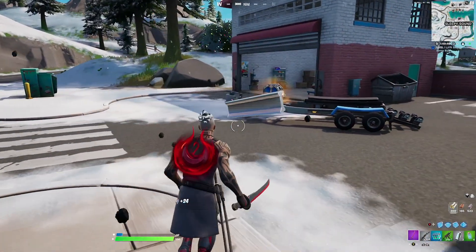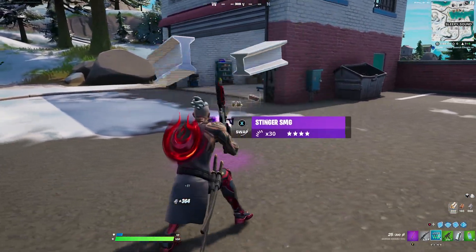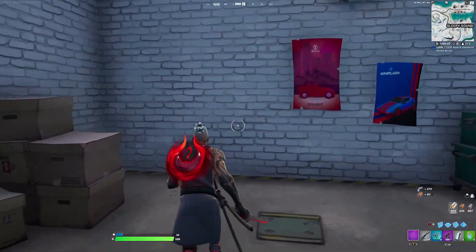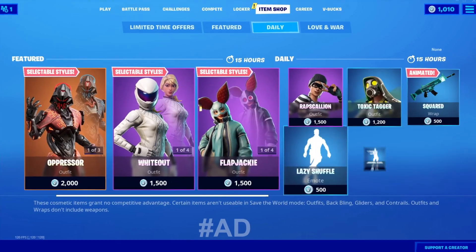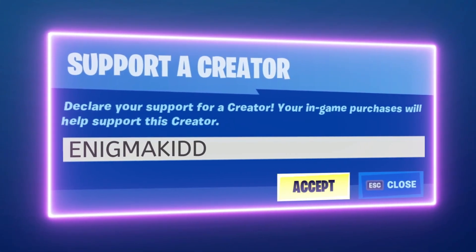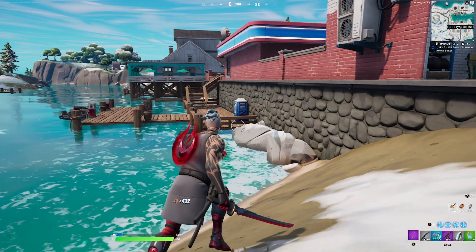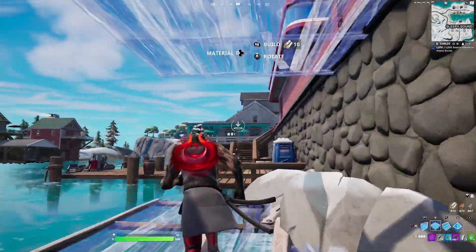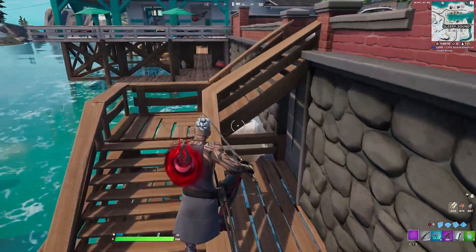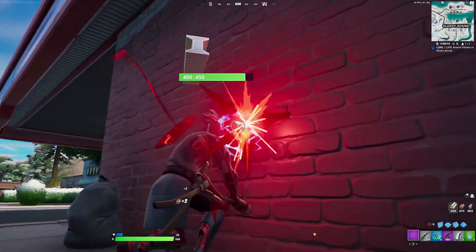Those were the three combinations for Ronin and the three combinations for the Crimson Crest back bling. Let me know in the comments which one is your favorite. If you're new to the channel, subscribe — I post videos on Fortnite cosmetics every single day. Support the channel with creator code Enigma Kid, two D's, all caps. Leave combo suggestions in the comments and find my social media and Discord in the description. I'll catch you guys in the next video!